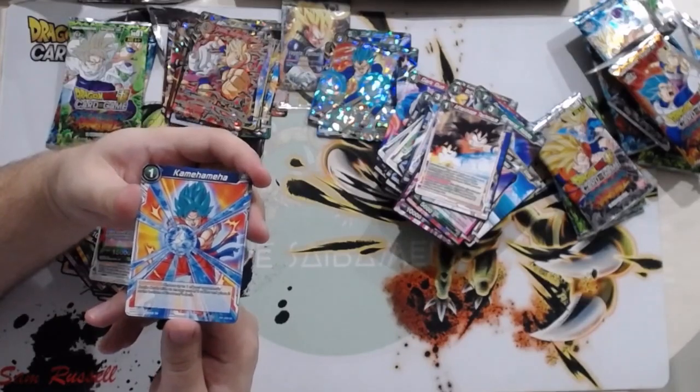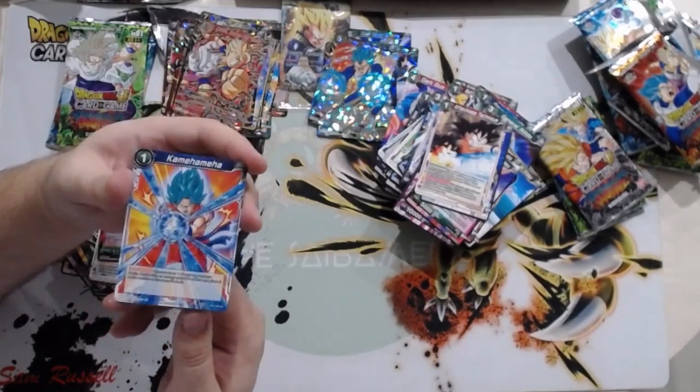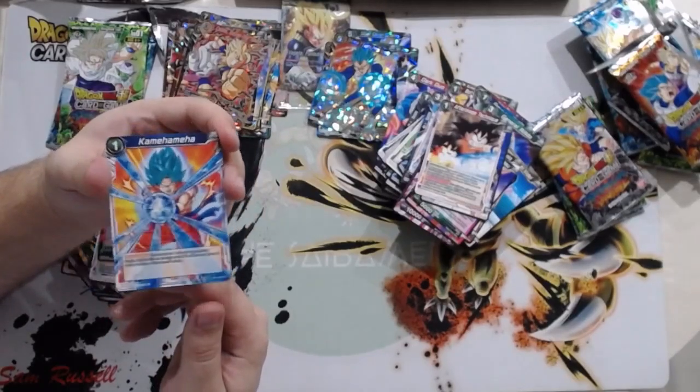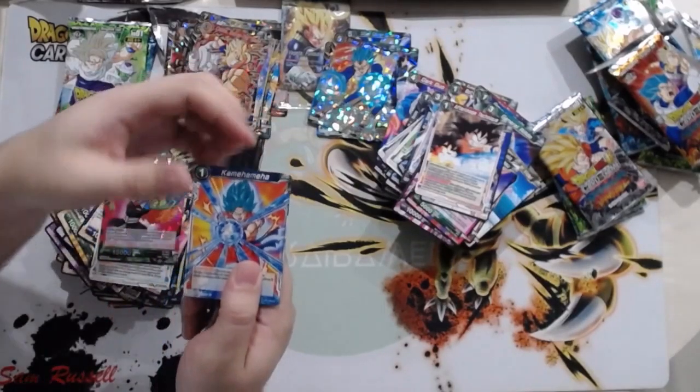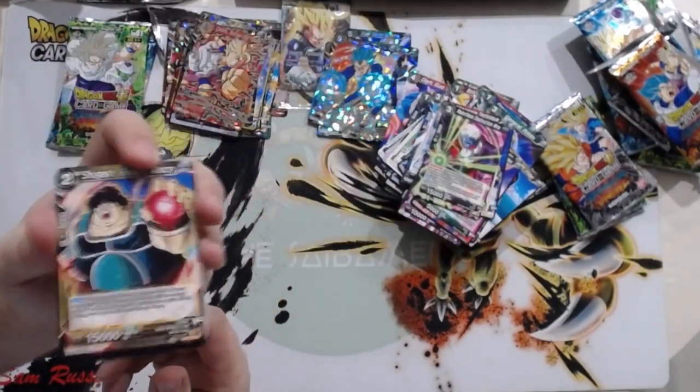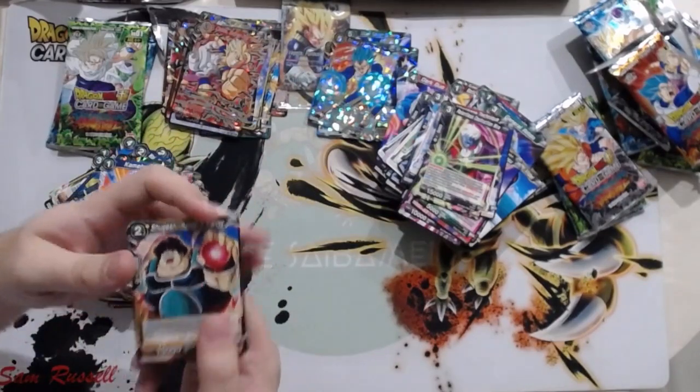Kamehameha — Activate Main: choose one of your opponent's battle cards with an energy cost of three or less and place it at the bottom of its owner's deck. Decent removal — Janemba might see this. It's not bad, not amazing. New Shugesh doesn't do what the old Shugesh did.